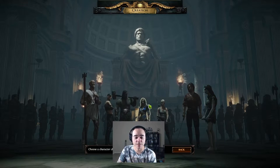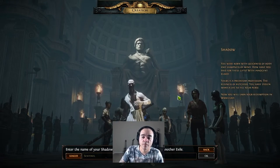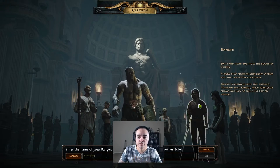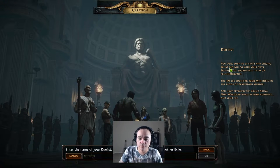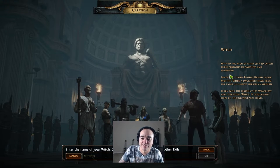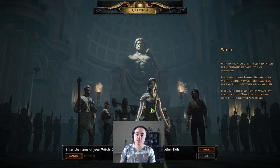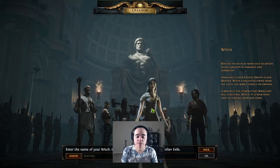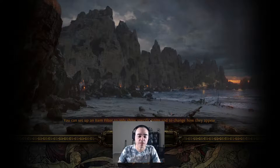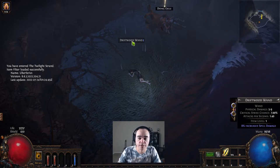We'll start in regular Sentinel trade league. You have all your characters listed here. For me personally, the Witch is usually the easiest one to start a new character on, especially in league. We can go into all the specific characters in another video. Here's where you start — you've got your Driftwood Wand on the ground, which is the starting weapon. It will change depending on what character you pick, and it'll automatically equip when you pick it up.